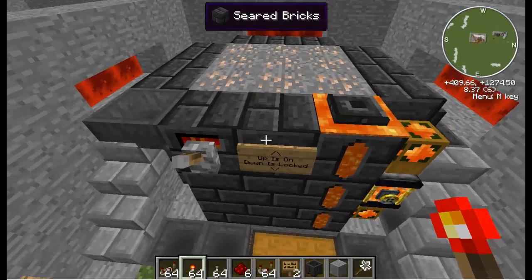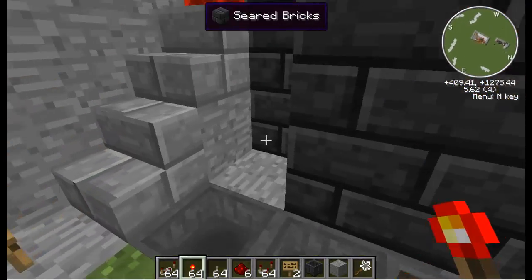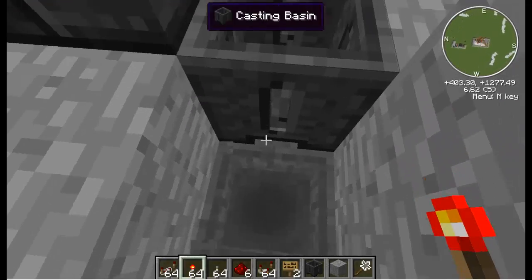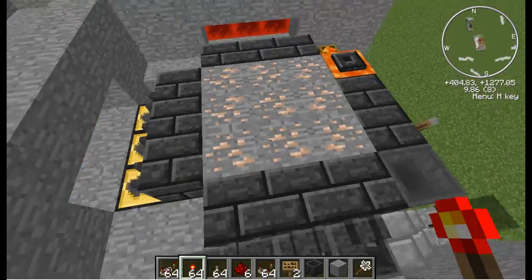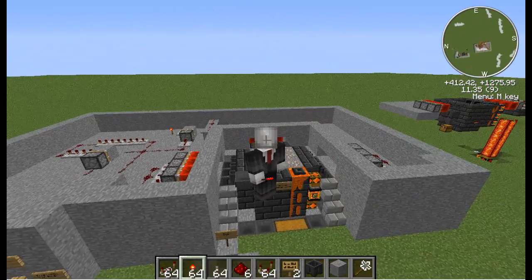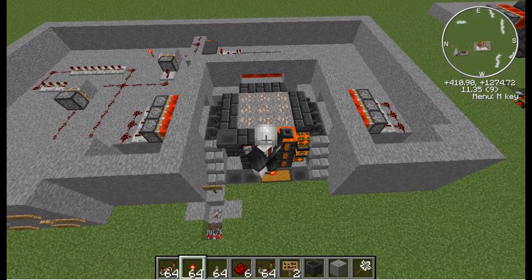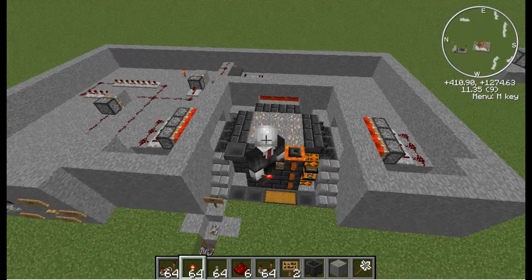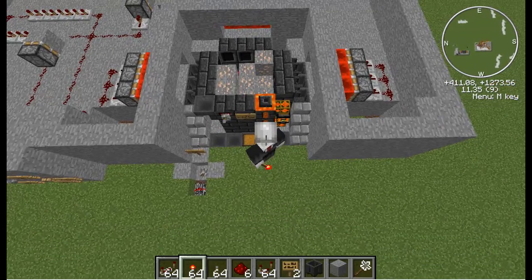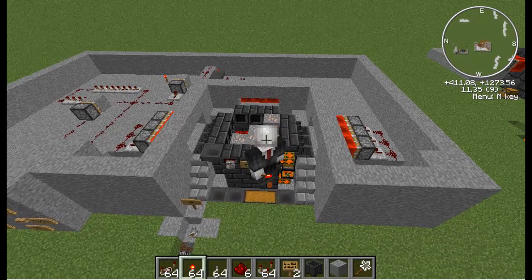And that is how I have automated this Tinkers Construct smeltery. The hoppers just run underneath the casting basins as well — you can see it here — and that pulls the block out, same as the ingots over here. I hope you enjoyed this and I hope you can use it in some of your own worlds and builds. I'd love comments telling me how I can improve it and how you've used it. If you have any questions, feel free to comment and I'll be sure to answer them as soon as possible. This has been Seamus Cameron, and have an awesome day. Bye.